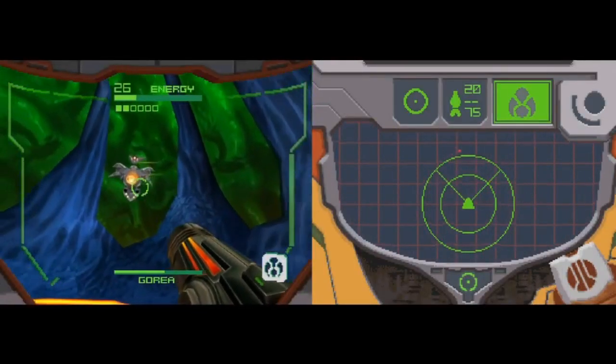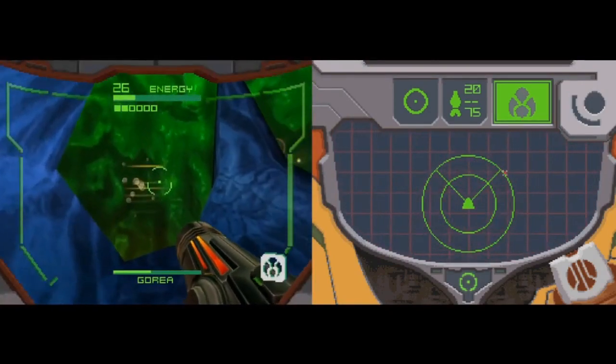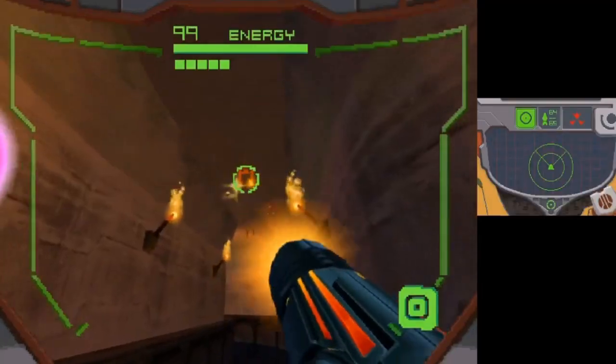The penultimate weapon is the Omega Cannon — essentially Metroid's answer to the BFG — firing a very powerful blast radius shot, required to harm the final boss. The game has a few enemy types including recurring ones like zoomers, shriek bats, and warwasps.